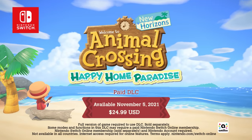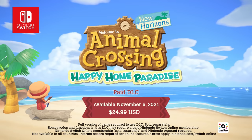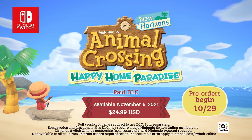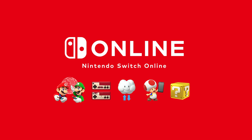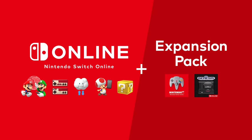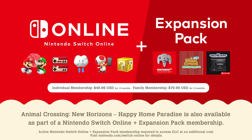Animal Crossing New Horizons Happy Home Paradise launches on November 5th as paid additional content for Animal Crossing New Horizons. Pre-orders begin October 29th on Nintendo eShop. You can purchase Happy Home Paradise on its own, or experience the paid additional content as part of Nintendo Switch Online Plus Expansion Pack, the new membership plan for Nintendo Switch Online. Please visit the official website for more details.